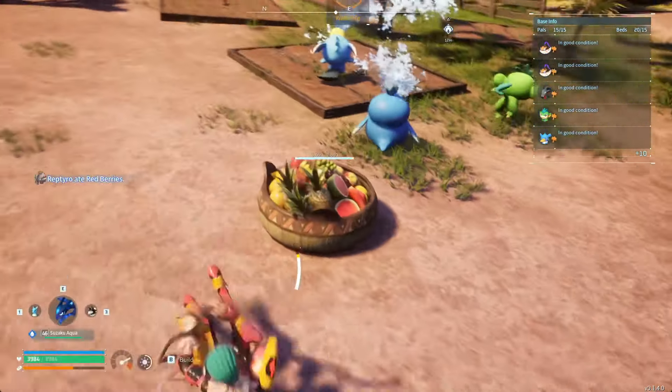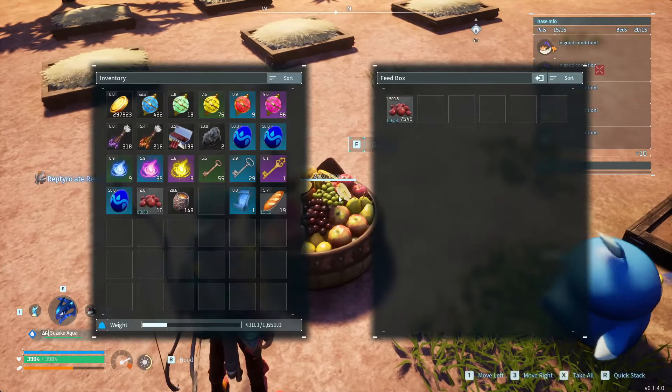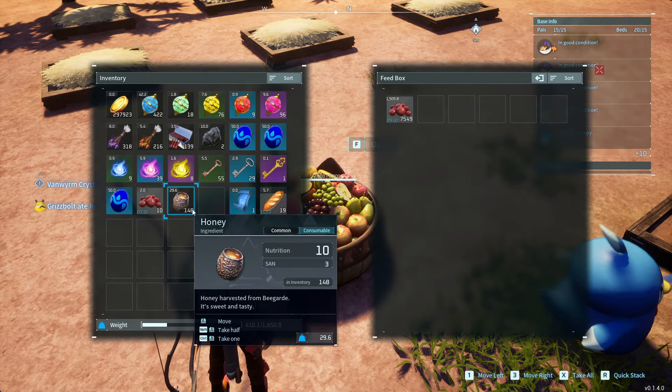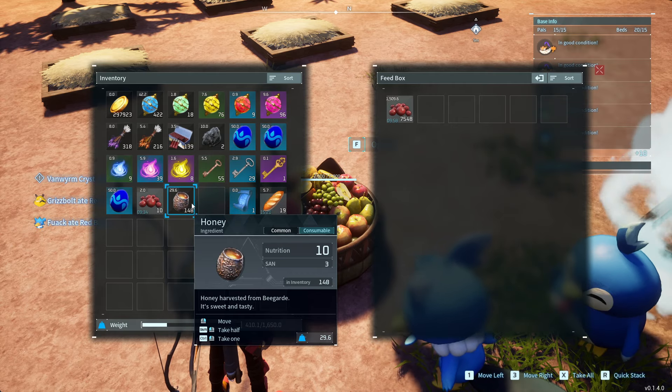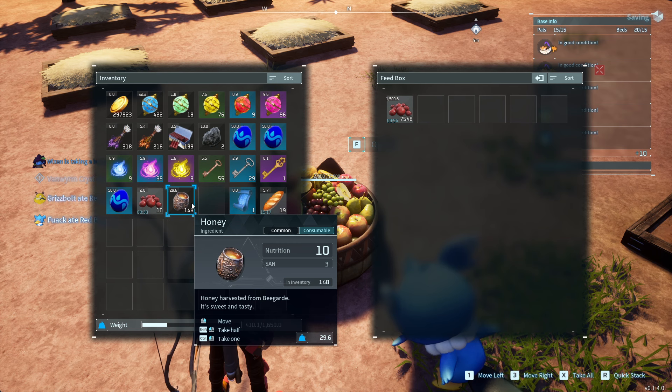Guess what? They put it in the feed box. That's not what I want. If they eat my honey, how will I make cake? So if you're looking for honey that should be in your base, don't forget to check the feed box.